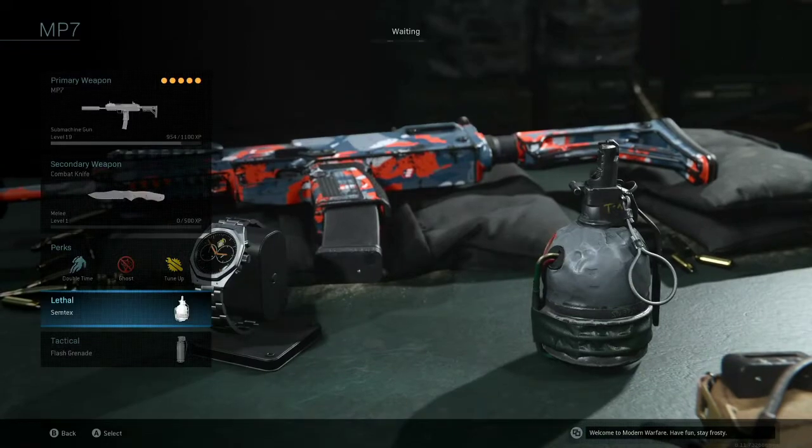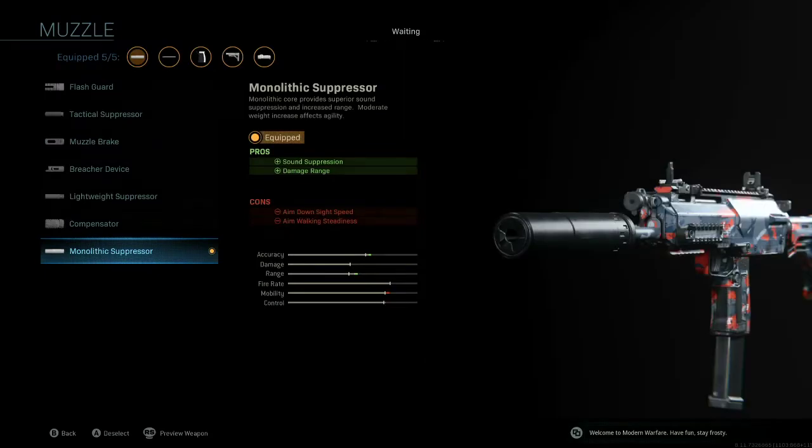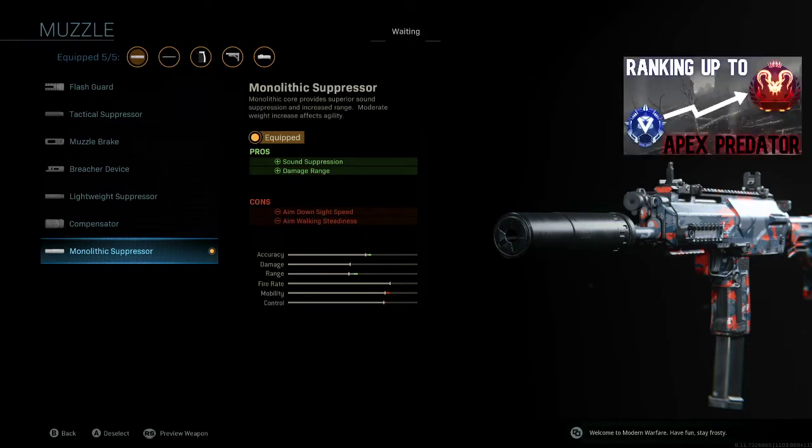Let's move into the MP7 attachments specifically. The first is the Muzzle, and the selection here is an easy first choice: the Monolithic Suppressor. This increases your damage range, allowing your bullets to deal their fullest amount of damage over further distances. The other pro is Sound Suppression, though that's less critical since red dots don't currently show up on the minimap.